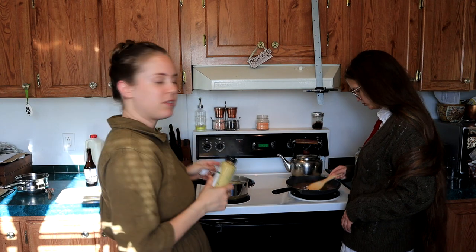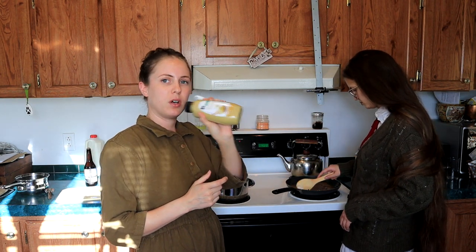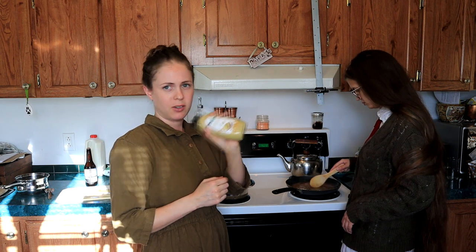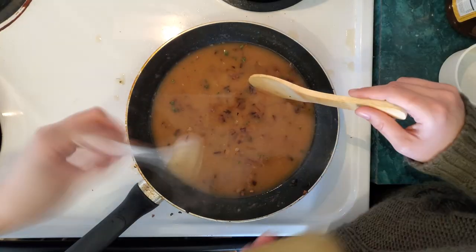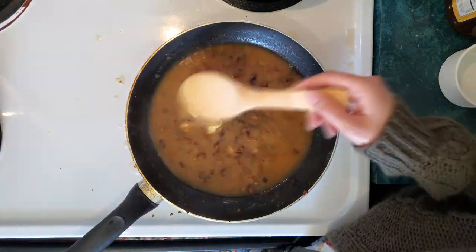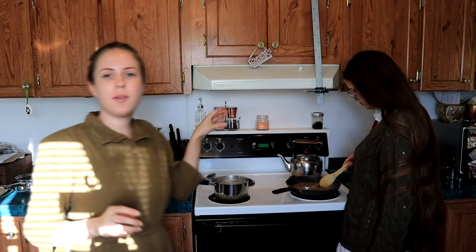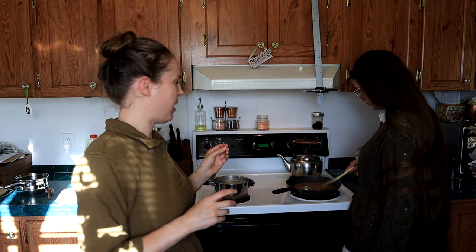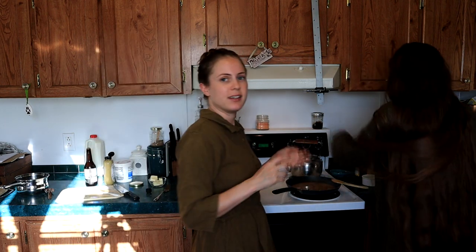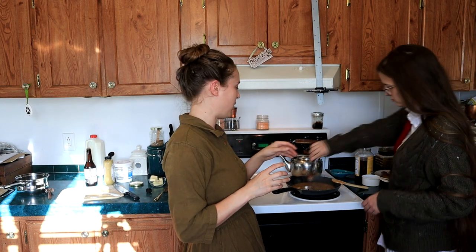This is optional, but I've seen it used a couple of times and it sounds good — one teaspoon of Dijon mustard. You can leave that out if you really hate the idea. Now that we've got our gravy ingredients in there, we're also going to add the sausages back into the pan and let them cook with that, making sure they get nice and hot and cooked fully through.